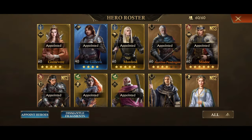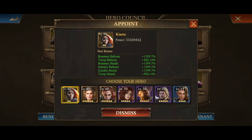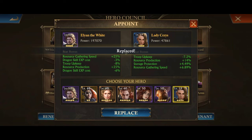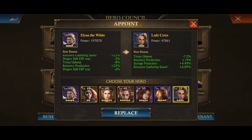The second way to get the upkeep to a bearable level or zero is using heroes and equipment. Having Elan the White or Lady Ceres appointed — depending on which one you have developed the most — will help you reduce your upkeep. With Elan the White the troop upkeep will be up to minus 8%, and with Lady Ceres it will be up to minus 7.2%.